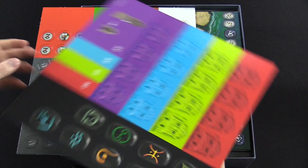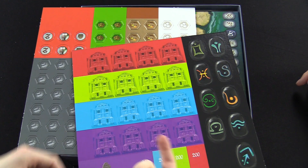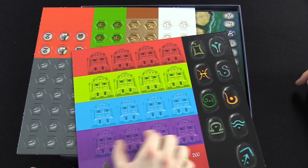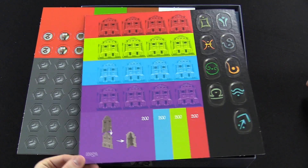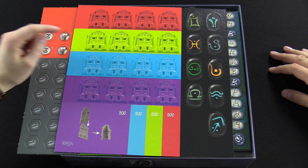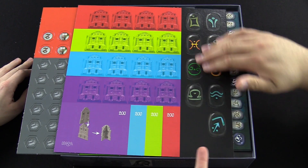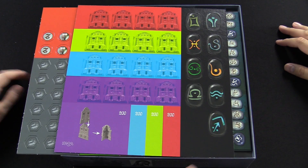Here are some punch-outs. These are the temples - they kind of put them together and they're three-dimensional. There are actually two temples here. Four different colors: red, green, blue or teal, and then purple. These are the runes - you can get those through the map.